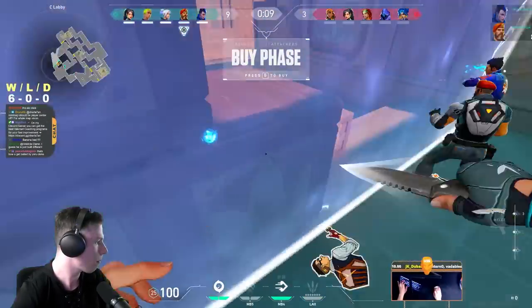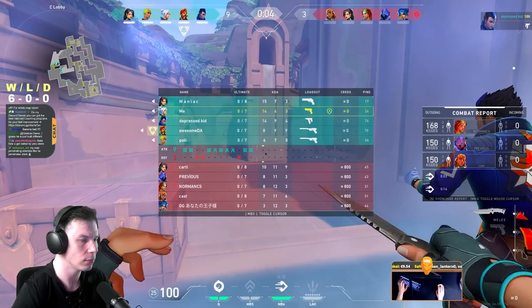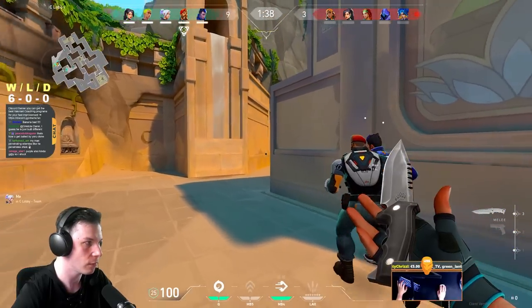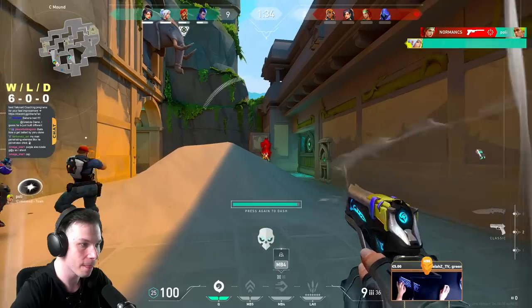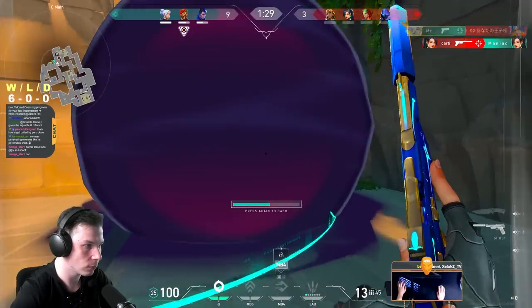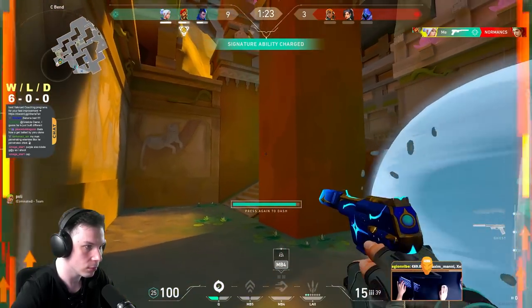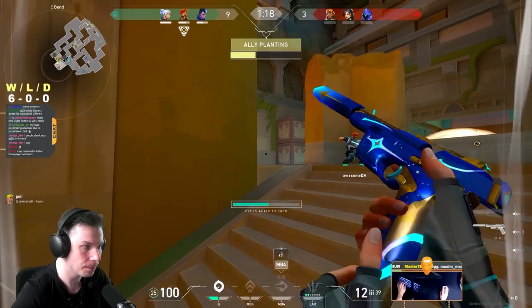Many deaths in Valorant you can prevent if you stop dry-peeking common angles that enemies are probably holding. In this round we had Yoru and Gekko flashes and both of them used nothing, which resulted in Gekko's death. At least jump-spot enemies before you go for a dry peek. When doing Jett executes with dash, always flick left or right and use your dash ability as recon — because of this information I got an easy kill on that Skye and probably saved my teammates' lives.